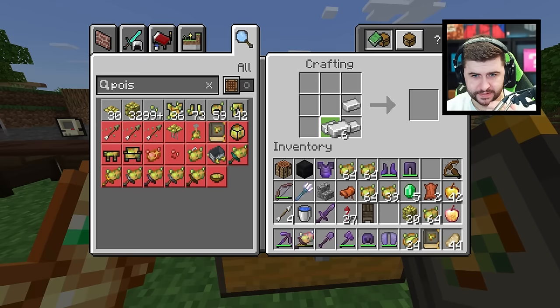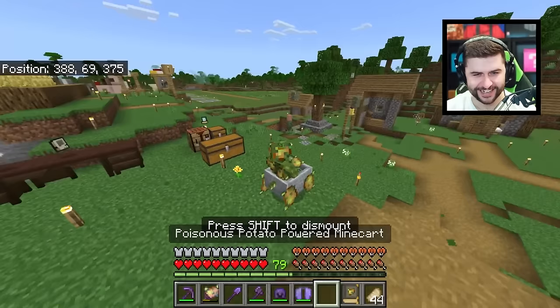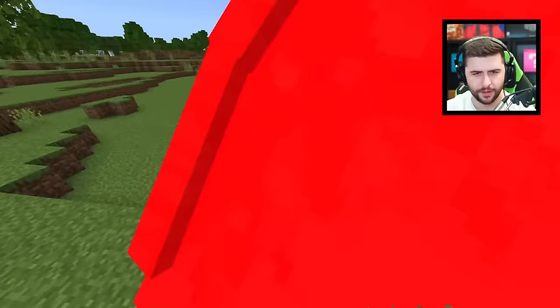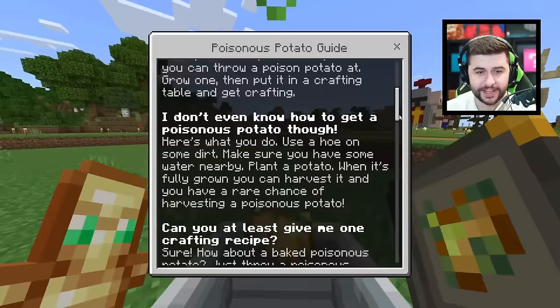Let's make ourselves a Poisonous Potato powered minecart. Drive this bad boy around your base at super fast speed — you need Poisonous Potatoes and a minecart. This unlocks the Poisonous Potato powered minecart, which you can just place down. This thing is super fast compared to a regular minecart, and it's got wheels of Poisonous Potatoes. If you get too close to mobs with it, they will also take damage — you can do drive-by damage to any kind of mob.